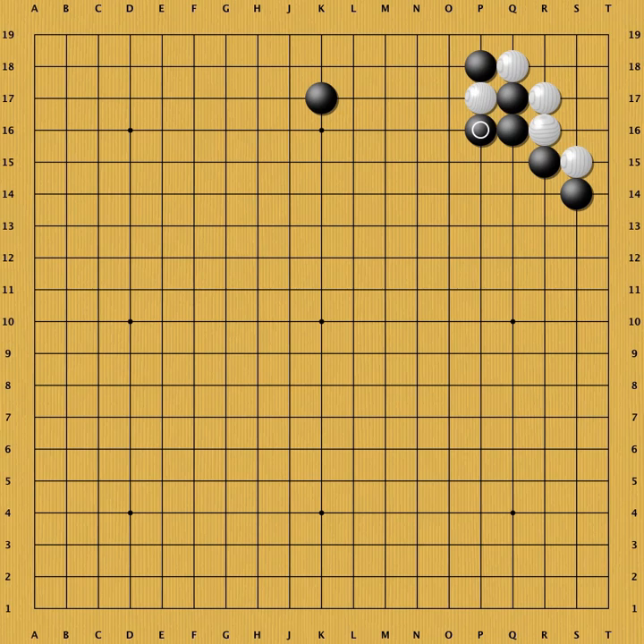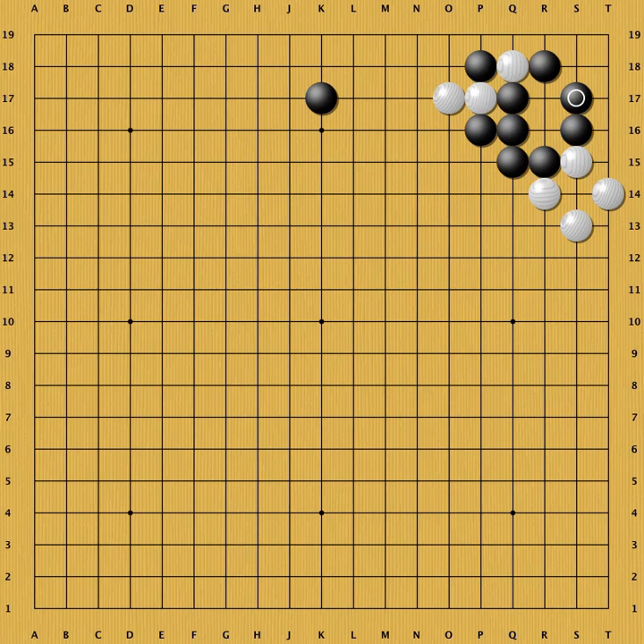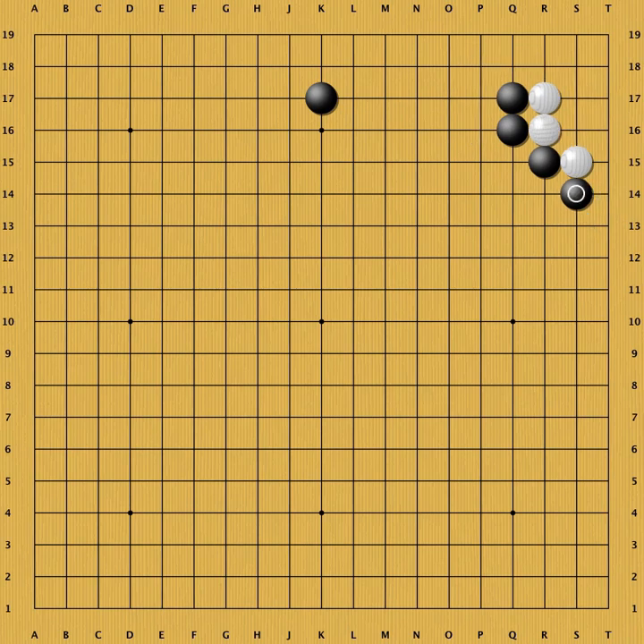White cannot extend immediately — his position falls apart. Of course, this result is superb for black. Because of the low stone of black at the top, white cannot get a group at the top side. However, he can choose to make a small group in the corner, or he can go for the right side. White lives and takes the corner, but this is a bit painful. Black has sente and completely surrounded white — his outside is more interesting than white's small territory. Like this, we return to a sacrificing strategy. White sacrifices the corner, but gets a group on the right side in sente.